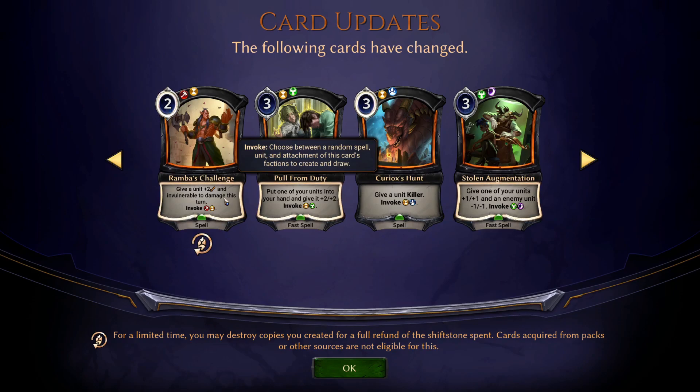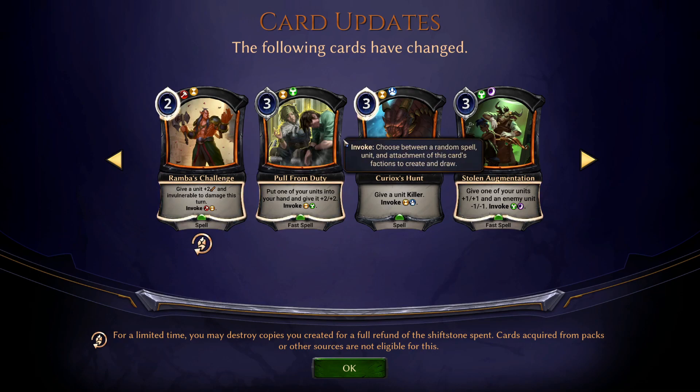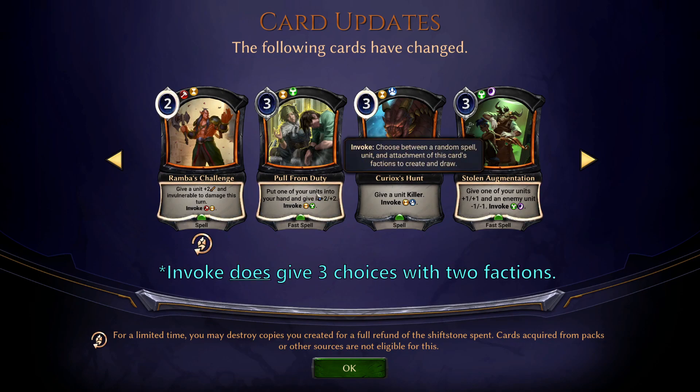Invulnerable to damage is slightly different from can't be killed, because you can't use spells to get rid of it. It's not a fast spell so you can't use it to react to people attacking, which is a shame. But still, attacking-wise, this could be pretty good. Plus two, plus two — Invoke Combray. Depending on how good Invoke two factions is, I don't know if this is worth three or not. The top effect is worth two, but is the bottom effect worth one extra? Give a unit killer — Invoke Elysium. I still don't think this is worth three even after the nerf or buff.